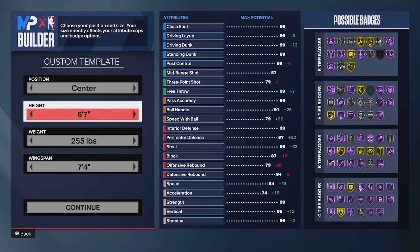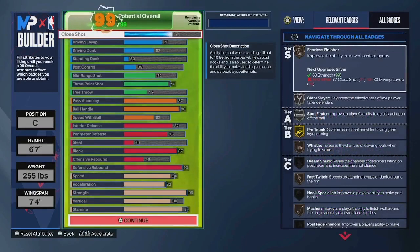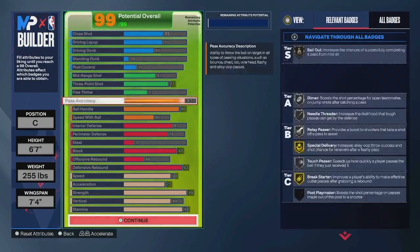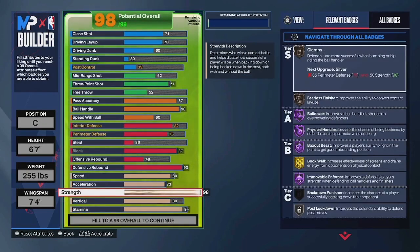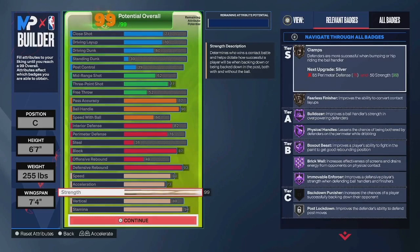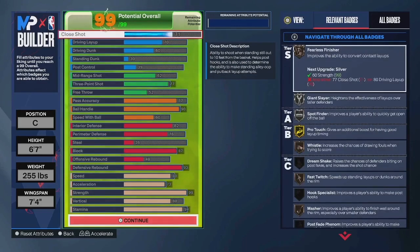You're 6'7", 255 pounds, 7'4" wingspan. I make builds weird — I think strength is great and I just like having those crazy good physicals. So you have Hall of Fame Brick Wall, Hall of Fame Rim Enforcer, Hall of Fame Bulldozer which is going to be insane, and Hall of Fame Box Out Beast. We'll get into that.